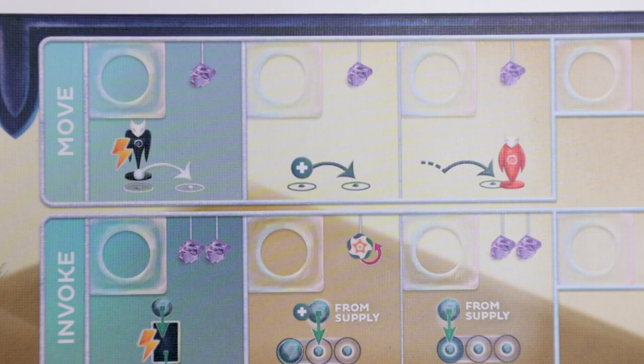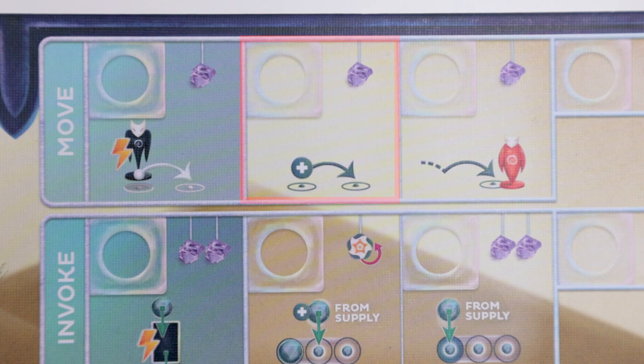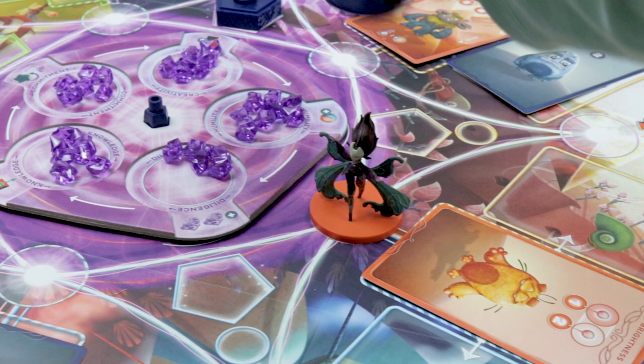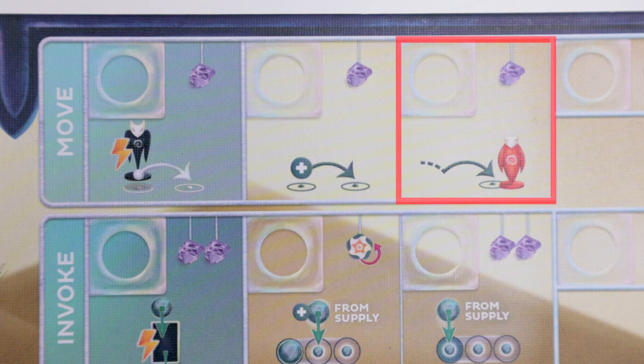First is Move, which lets you move your spirit to an adjacent space by paying one willpower. You can share spaces with a teammate, but you can't end on the same space as your opponent. Haste, the first upgrade, means you pay two total willpower to move one extra space and you can pass through an opposing player — you just can't land on a space with an opposing player. Surmount at three willpower, however, does let you end your move on a space occupied by an opponent.